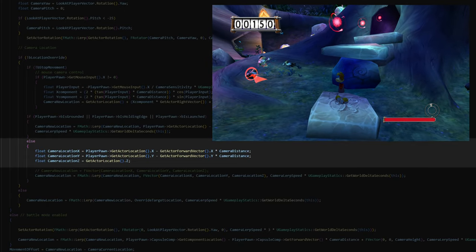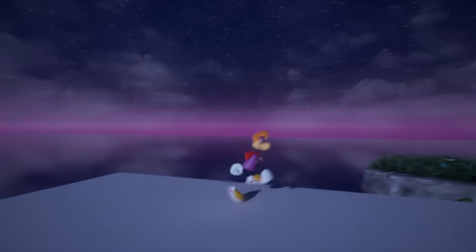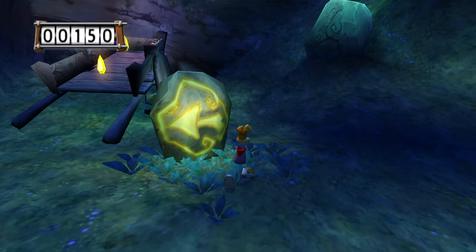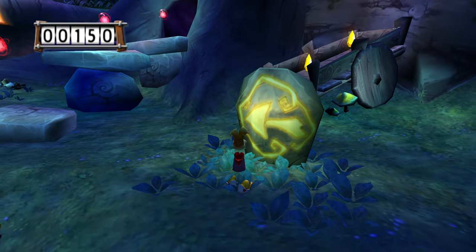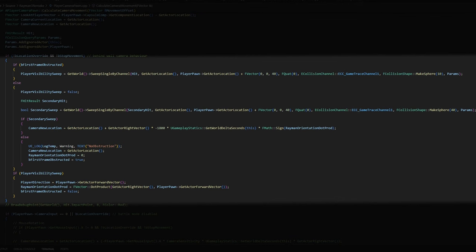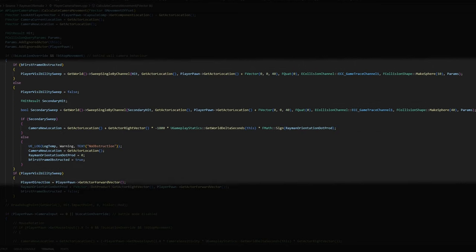So we got the camera going — it keeps its distance from Rayman, looks at him at all times, and only updates its height when Rayman lands. For the camera rotating around obstruction, I need the camera to start rotating around Rayman when he's no longer in view, and find the right direction so it doesn't get stuck on a wall. To check if Rayman is in view, I use a sphere trace from the camera's location to Rayman's location — if it hits anything other than Rayman, he's not visible.